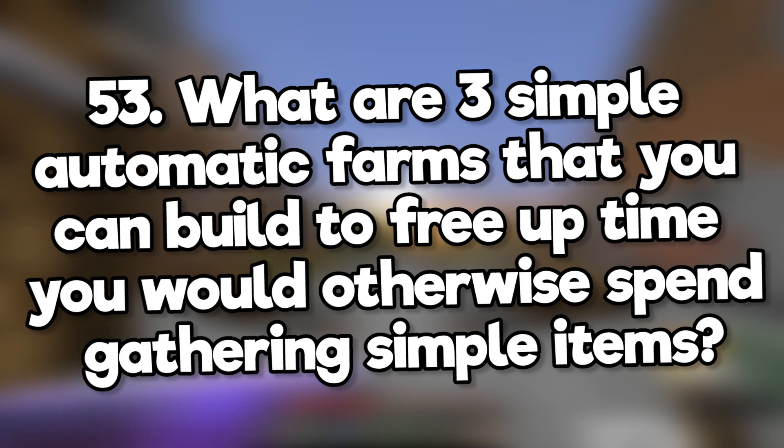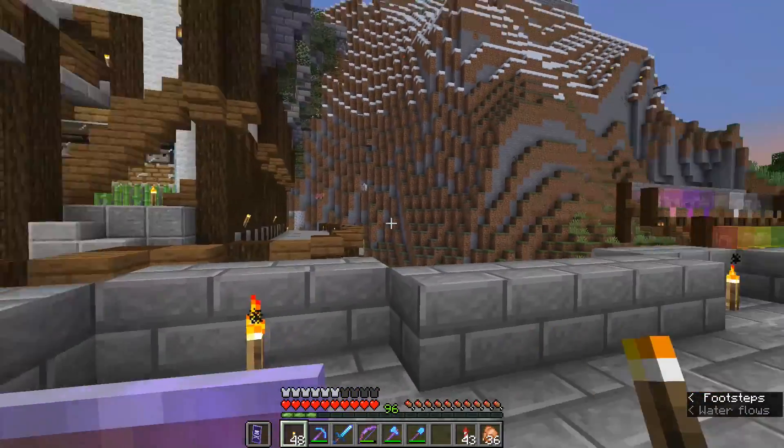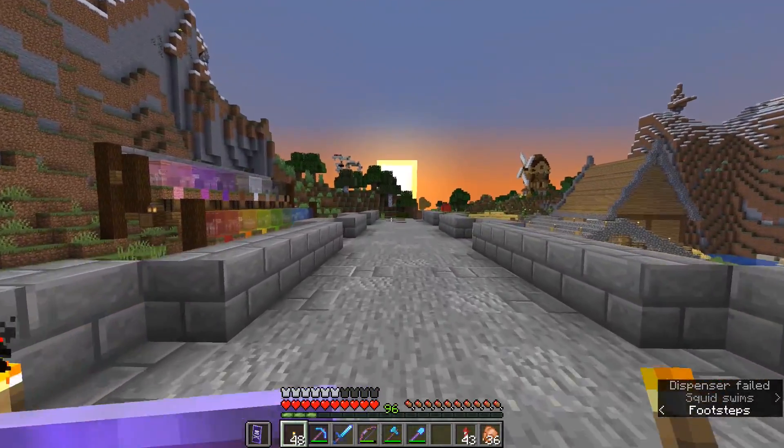What are three simple automatic farms that you can build to free up time you would otherwise spend gathering simple items? I would go for chicken, sugar cane, and bamboo. That's basically renewable free food, resources for books and trading, and infinite fuel.